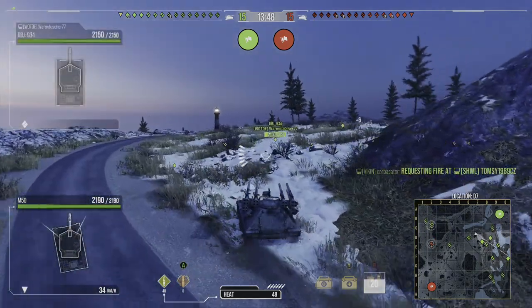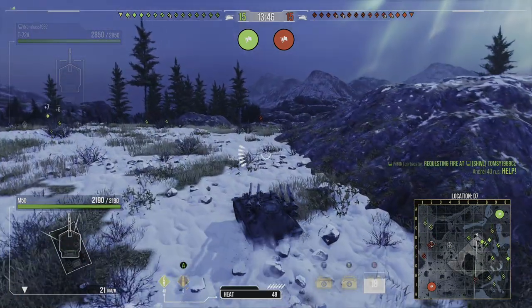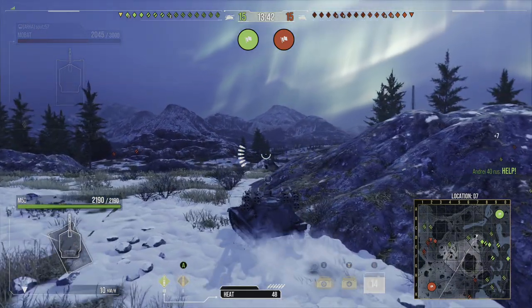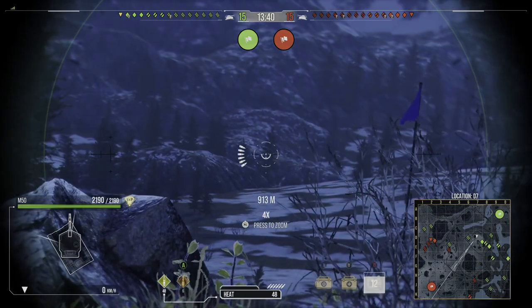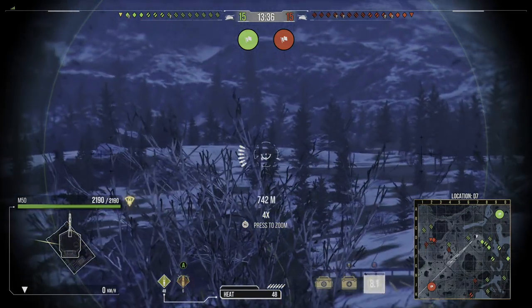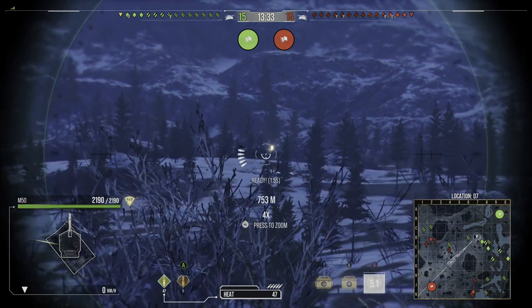It's got great gun depression at 10 degrees. If you get to a ridge line, all they can see is your gun since the guns are mounted on top of the tank. You can sometimes bounce shots or they just hit your gun, so try and stay behind the ridge and be careful.